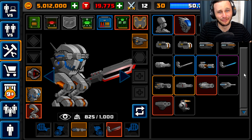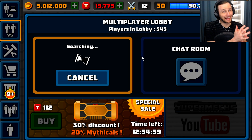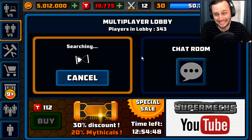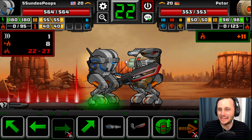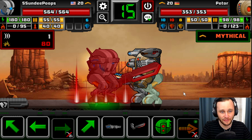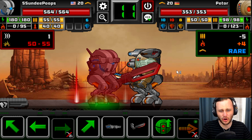Let's hop in a battle. If you overheat, it skips your turn and goes back to them. So I was overheating every 2 seconds — let's see if we can fix that. Here we go — we're against a dude named Peter Petor. He only has 353 health, I have 500. So what I want to do — he has 123 heat, I have 95.